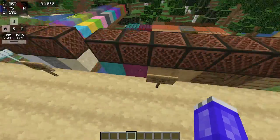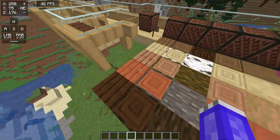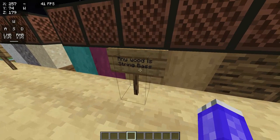If you have any type of wood — including nether wood, stripped wood, logs, planks, any type of wood — which can be in just stairs and slabs as well, of course, that is a string base.